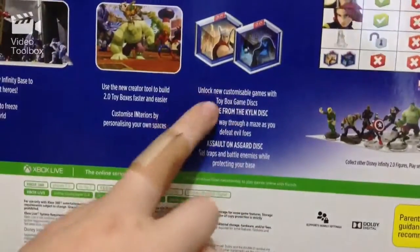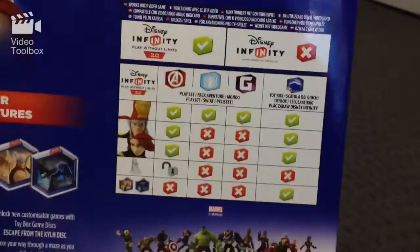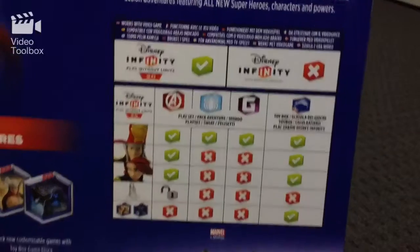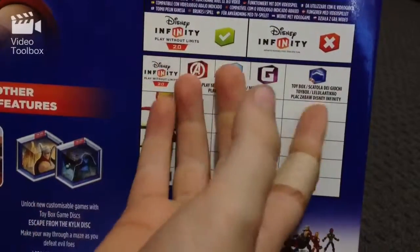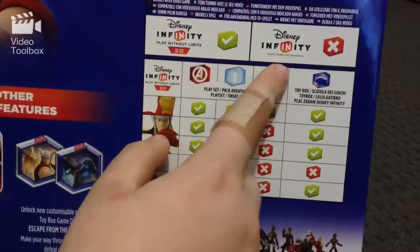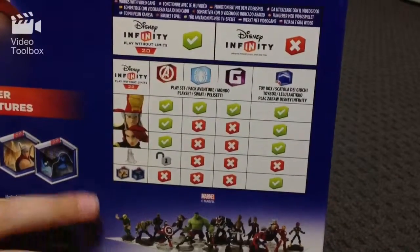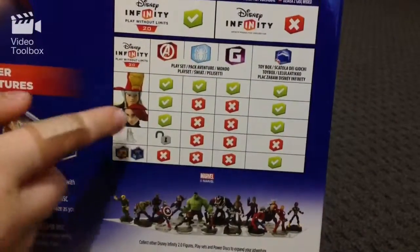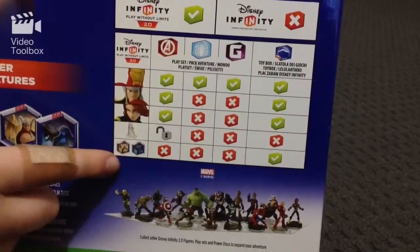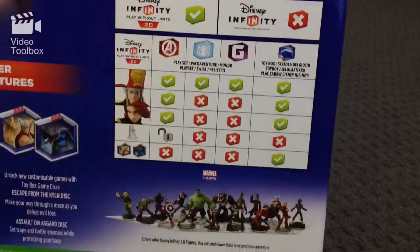It looks like it comes with game discs that include little story missions where you have to protect your base. It also comes with a chart showing what works with the second version and the first one. This chart explains what works with Disney Infinity 2.0 and the different play sets — for example, the Iron Man figure works with all the different play sets, while Thor and Black Widow only work with the Avengers one. The power discs only work in the toy box.